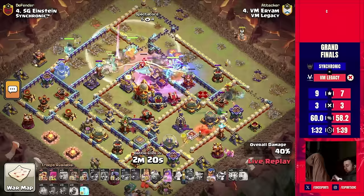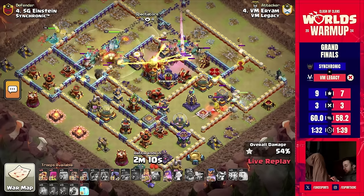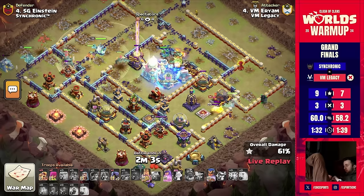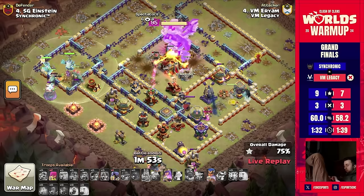The town hall is not activated yet — it only activates once it takes 51 damage on the map. As he continues around, there it is — the town hall is now fighting back. No warden building — he's going with a freeze. But the king has the giant gauntlet and has made his way straight into the middle of this base, taking that town hall down with ease. The queen is continuing her way through to the left, the royal champion getting through this monolith, and he's crushing right through the back side.